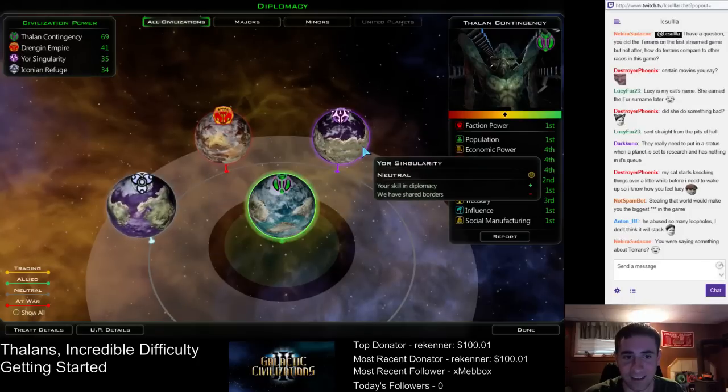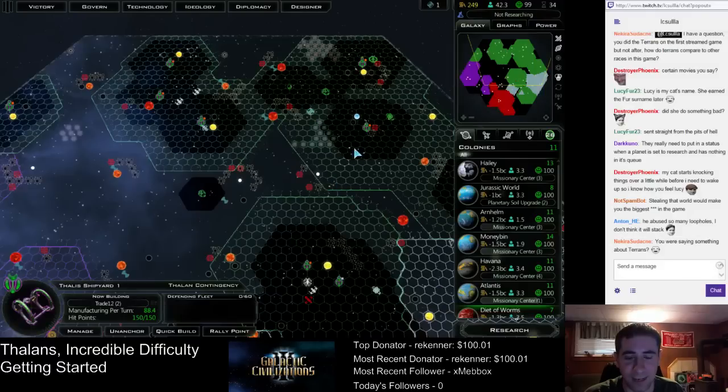We're still close with Iconia and the others don't hate me, which is good. The Terrans get the bonus to production. They get a free building — first building on every planet's free. That's kind of nice.